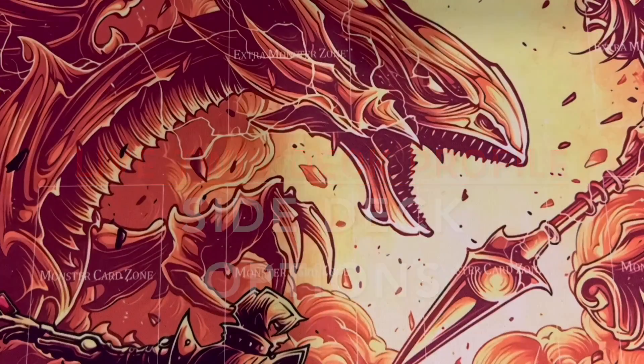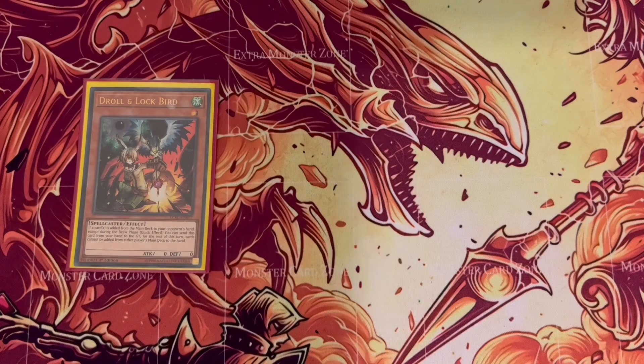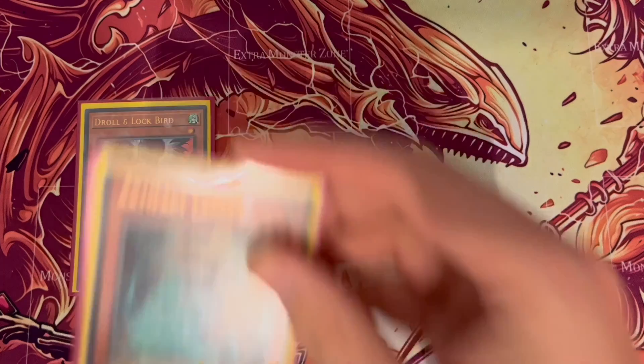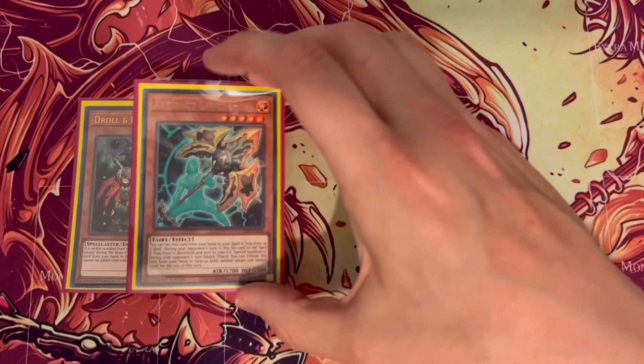I'm not going to go into detail on every side deck card, but I'll go through the five cards I tend to use. I always use Droll & Lock Bird because that tends to be an issue against a lot of playable decks — drawing loads of cards. Lancia also works well with my Dagda.